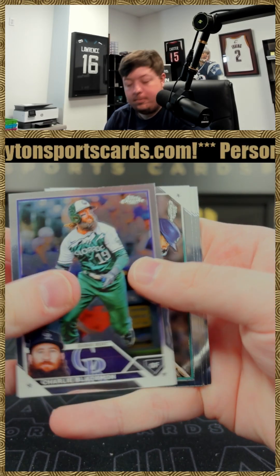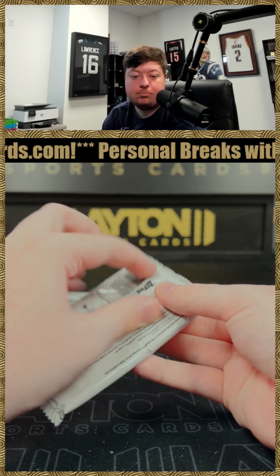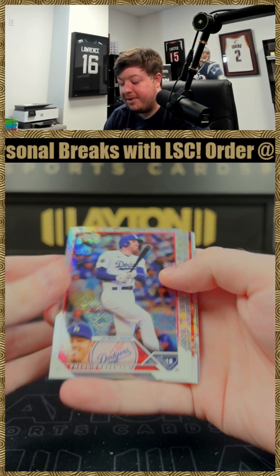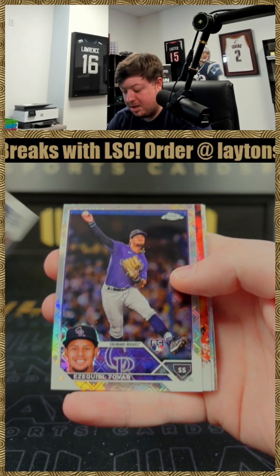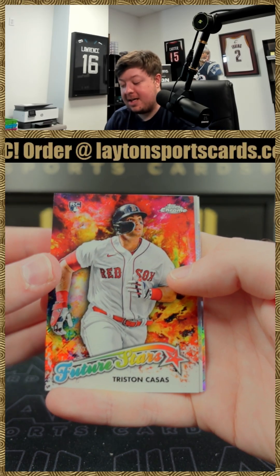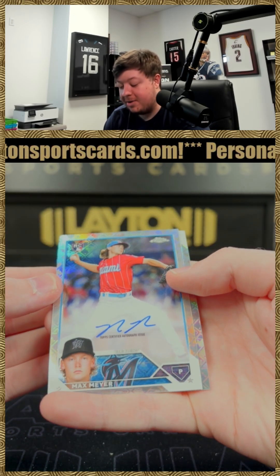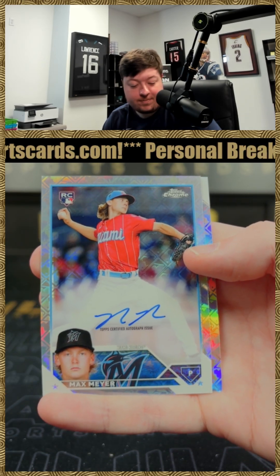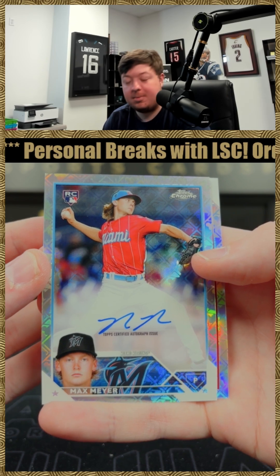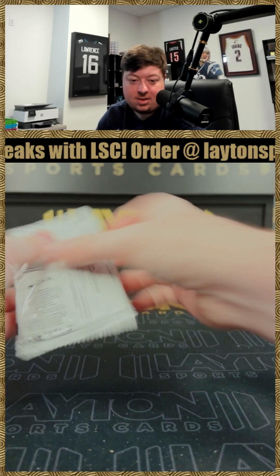Two Logo Fracture packs now. We've got a Freddie Freeman for the Dodgers, an Ezekiel Tovar for the Rockies, a Tristan Costas rookie future stars, and a Max Meyer rookie auto! Three autos in four boxes — that's pretty good man, for Logo Fracture and blasters. Pretty good. And the Alec Thomas — good stuff!